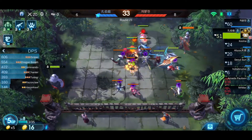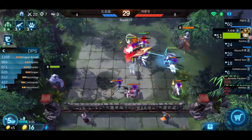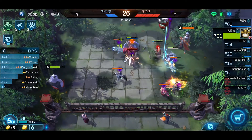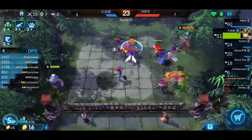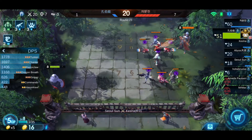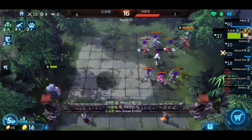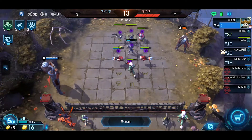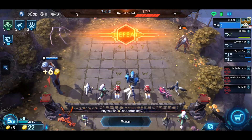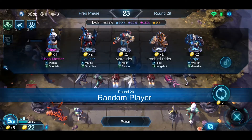Look at those assassins! 1,600 damage dealt by the Keenage critical strike — killed off my Sniper immediately. So without my Sniper, definitely I will lose this round. I need to think of a way to counter this guy. 1, 2, 3, 4 — a lot of assassins.